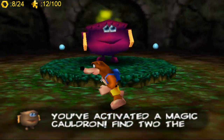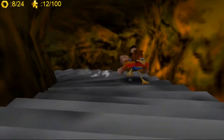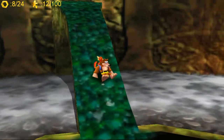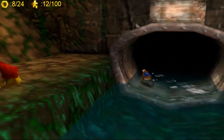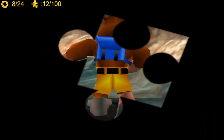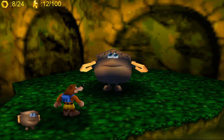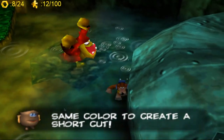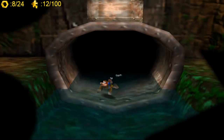You've activated a magic cauldron! You can find one more of the same colour and that will activate the warp point — pretty handy for getting to different places quickly instead of having to run all the way back. There's another warp point here as well — we're going to activate that one. You need to find two of the same colour to create a shortcut. There are different cauldrons, basically.